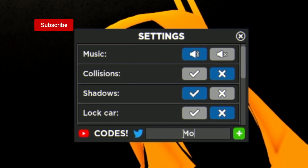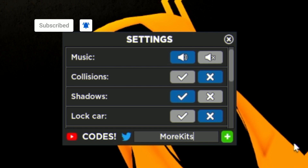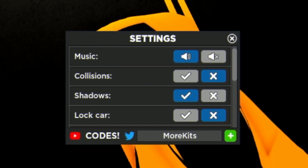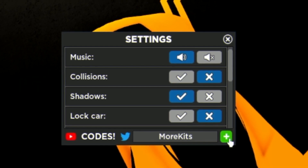The first code today is going to be the code MOREKITS - M-O-R-E-K-I-T-S. Make sure when you put in these codes to use capitals like me, otherwise chances are they're probably not going to work. Click the plus and put it in.